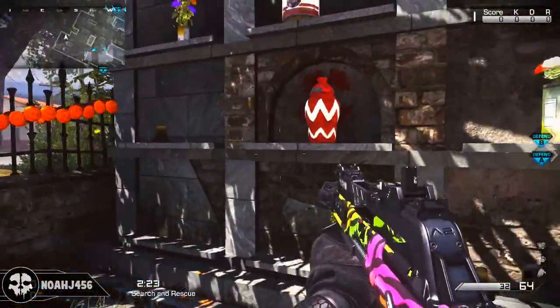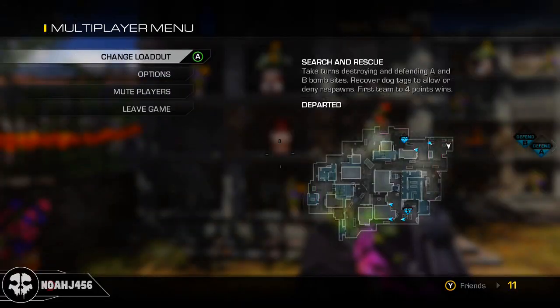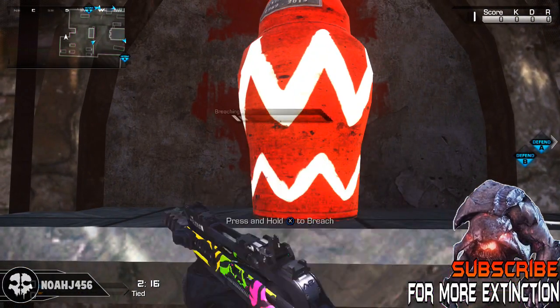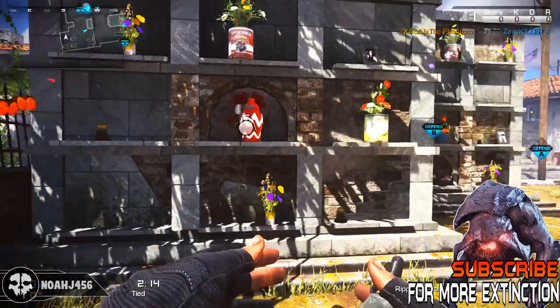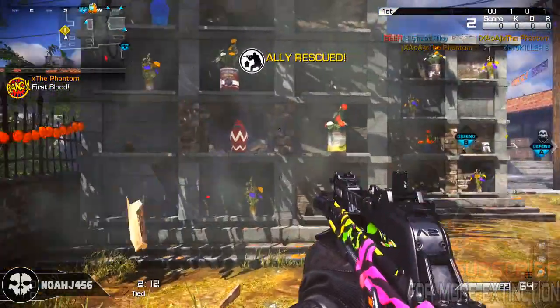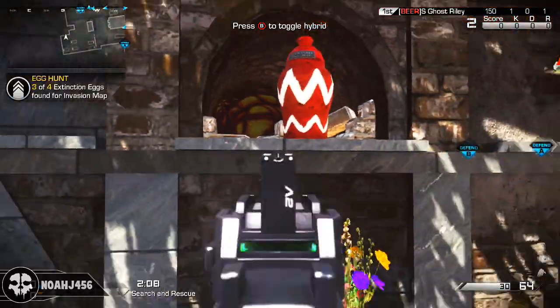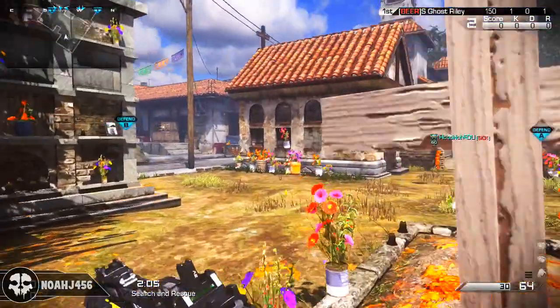The next one is very easy and it's a cool one — it is on the map Departed, one of my favorite maps in this DLC aside from Favela. All you need to do is go up to this location on the map and breach it. It's in a very secluded location so you should not have problems getting this in an online session. Just go ahead and shoot it once — three out of four extinction easter eggs found in the Invasion map packs.